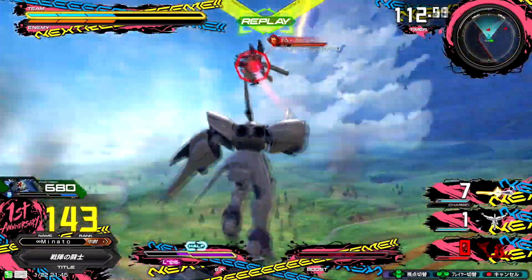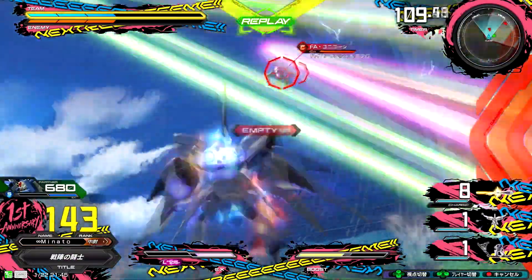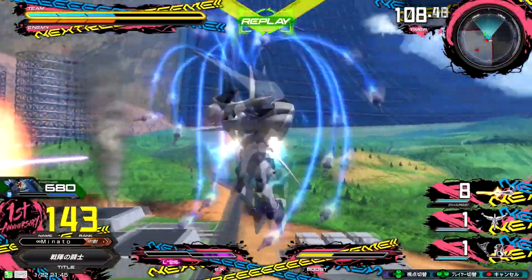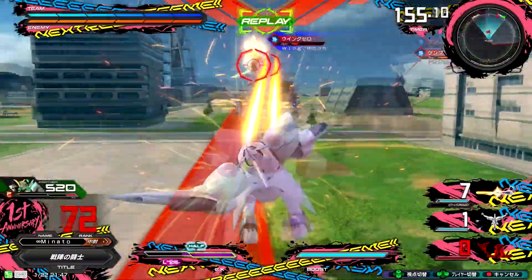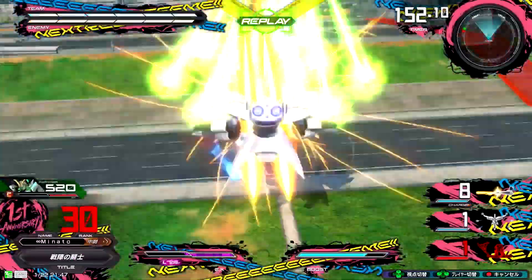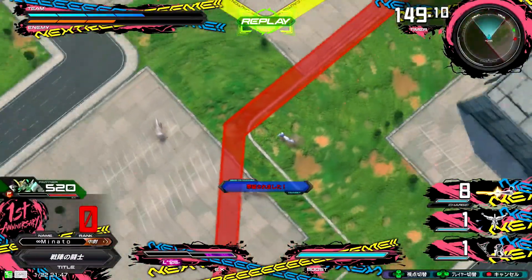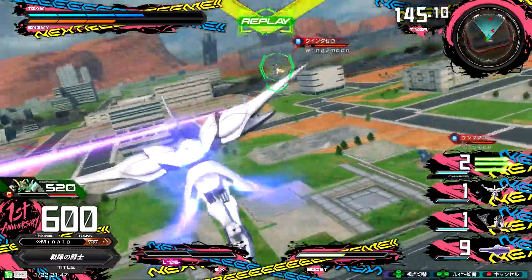Linkage Burst instantly gives your partner 15% burst gauge. It also reloads their ammo and recovers a bit of their boost. The common usage is to burst to give your partner meter so your partner can also burst right away. It is almost a must-pick for a support role or in team combat — the lower cost rushes to die and keeps feeding the higher cost burst meter with the outburst.